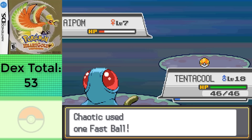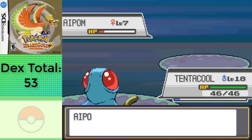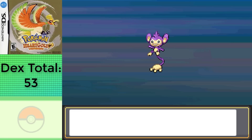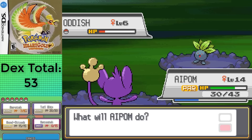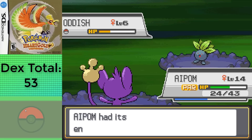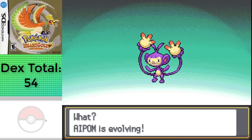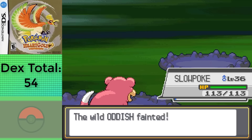I decided to forego the other tree encounters for the time being, since none of them can evolve in this section. We need to get our Aipom to level 21 first, so that we can get a Pickup squad going, since we need Rare Candies in order to make the rest of this run a little bit more trivial. I actually raised all four of them to level 41, one of which I allowed to evolve into Ambipom for the dex total, but this will really help with getting a ton of Rare Candies and giving me a higher chance of getting Sun Stones and Moonstones for the future.